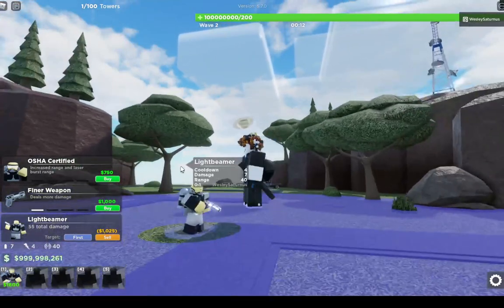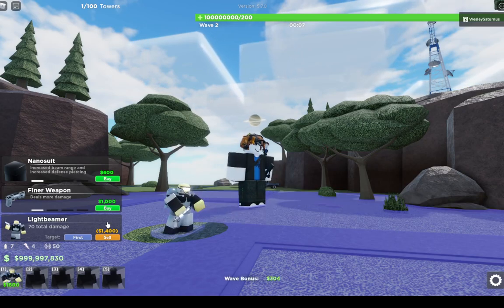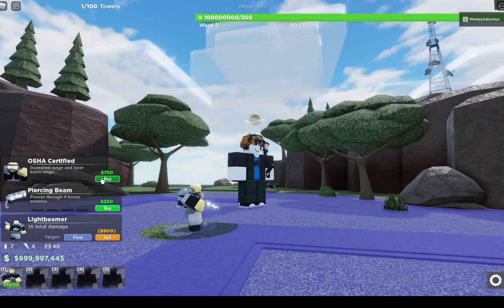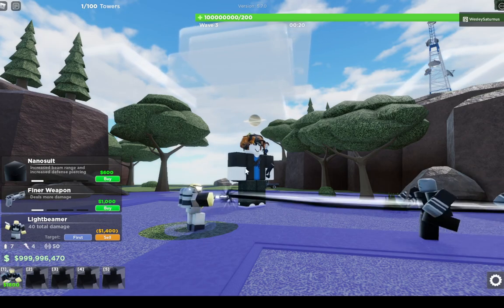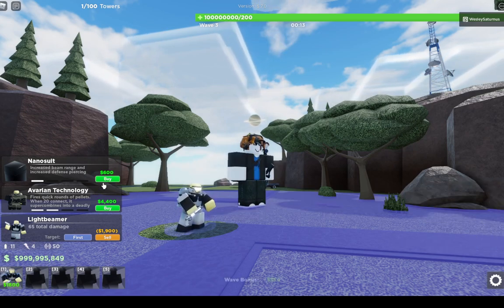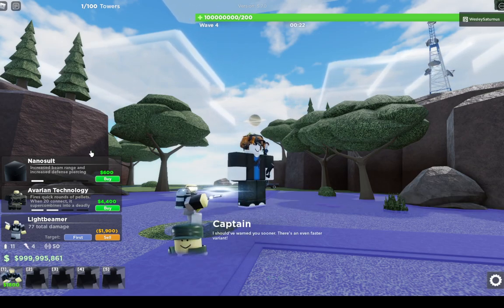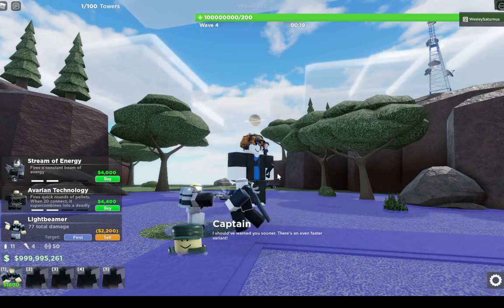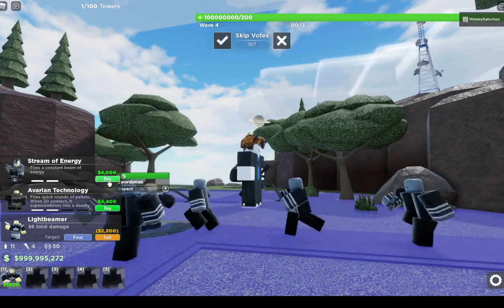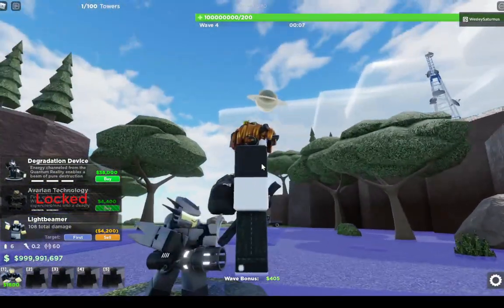If we use the OSHA Certified upgrade, it will now have glasses and it increases range and laser burst damage. If we use the Finer Weapon upgrade, it just deals more damage — it now deals 11 damage instead of 7. If we use the Nano Shield, it has increased beam range and increased defense piercing. Going for the top path, it will fire a constant beam of energy, basically just like the Accelerator from Tower Defense.